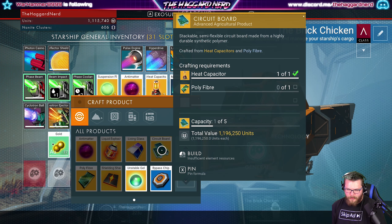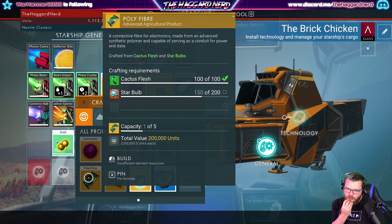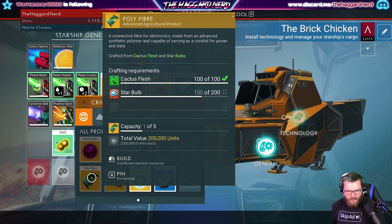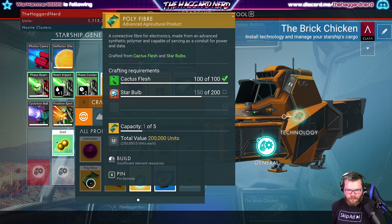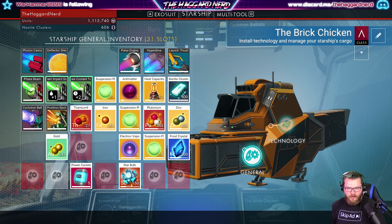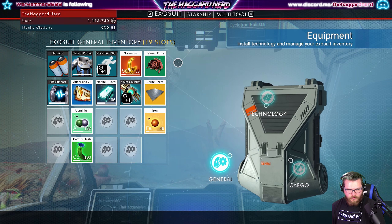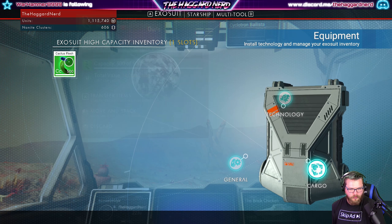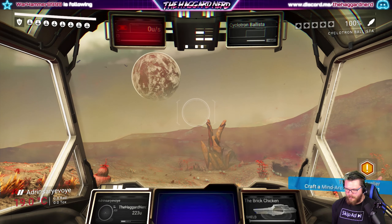I always forget - I need heat capacitors, I need polyfibers. For polyfibers I just need more star bulbs. Oh, there are star bulbs everywhere! Okay, we can go get some star bulbs. I know I have at least 200 cactus flesh. I just need a total of 400 star bulbs and I think we can do that in this system. We're totally good on cactus flesh. I'm gonna go ahead and skip this planet.